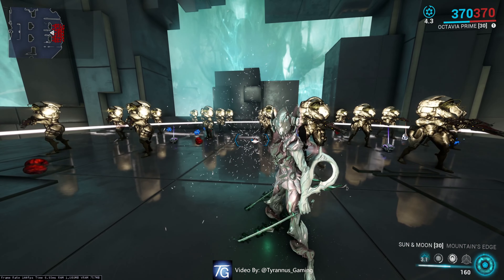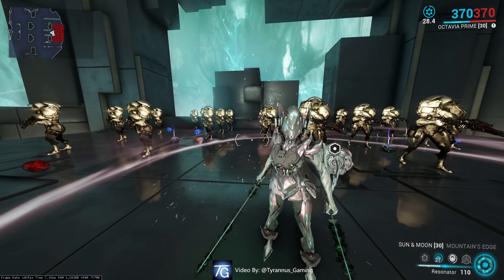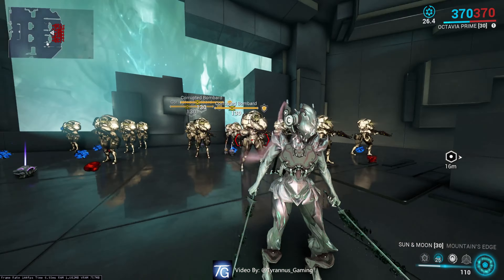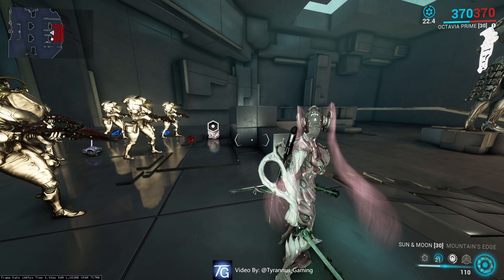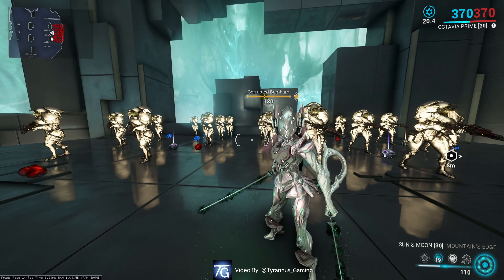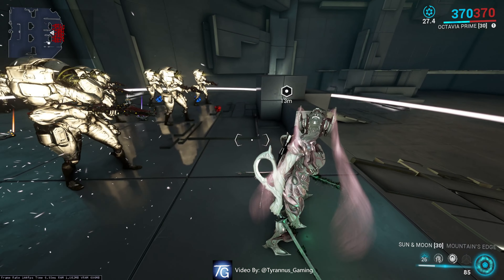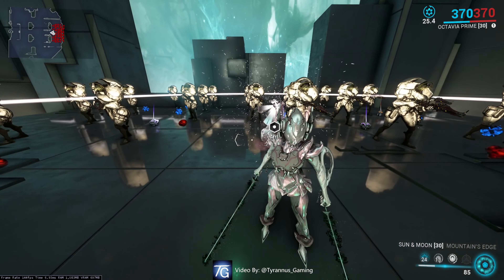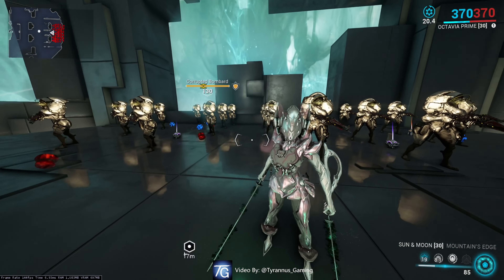If we utilize her number two ability, the Resonator, it is a rollerball that has a nasty habit of doing literally nothing, as it decides to travel far away from the enemy. However, if we combine it with Mallet, it will simply race to it, pick it up, and run off with it — making it literally useless.